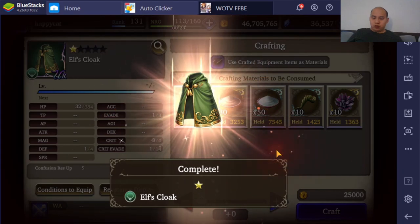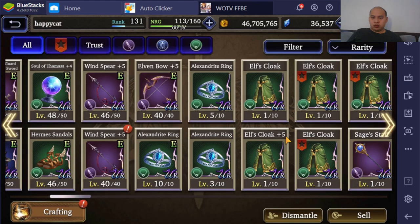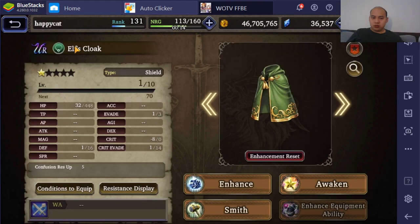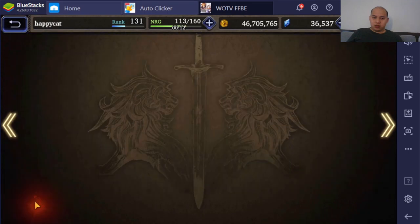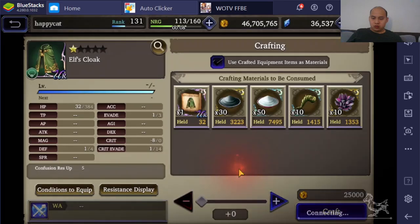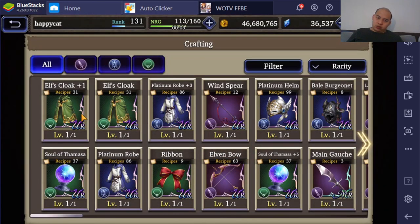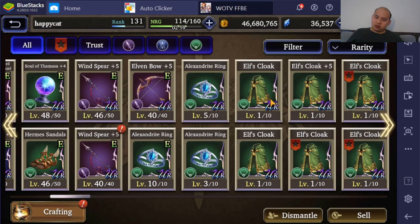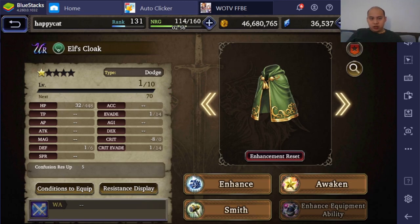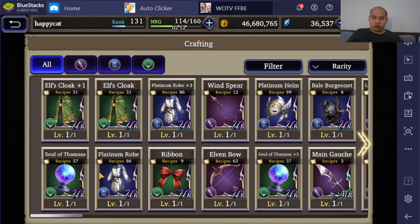If you can properly use Dodge, then the Confuse resist is really all you need. Got a Shield version — but I need Dodge. This is one of the only times I'm ever doing this for an accessory because it's so freaking good. There's that extra Dodge one, and I also ended up getting an extra Shield version.